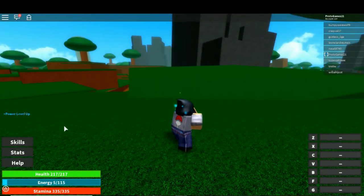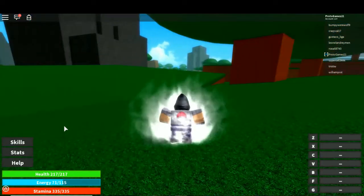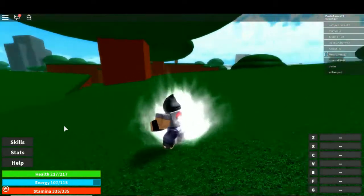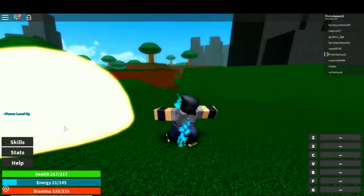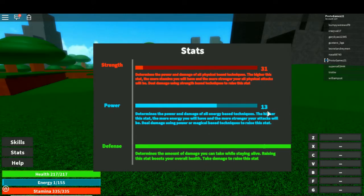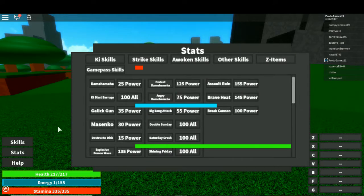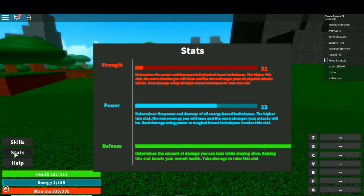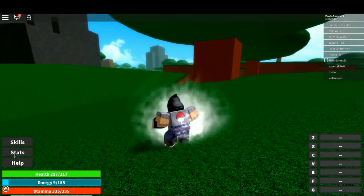We need 25 power. Let's take off skills and add more stats. We have 4 power, so we need to switch and level up power. R is to charge your ki — kind of weird, usually it's Z or X, but that's fine. We can just level up this way anyway to get Coming Coming High. We had 13 power — we need 25.